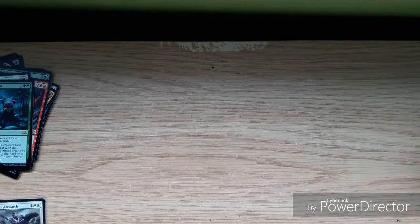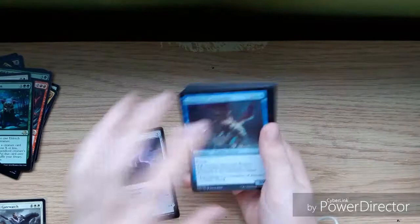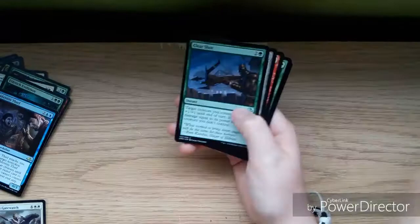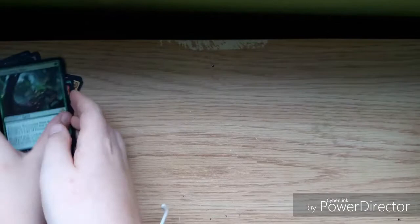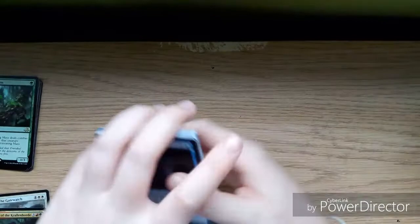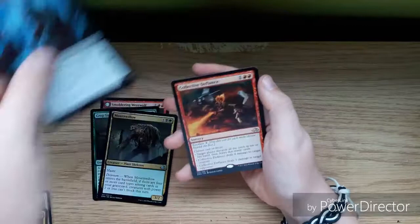First pack of the second pile: Cryptolith Fragment, Advanced Stitchwing, Savage Alliance, Courageous Outrider, and an Identity Thief. Next pack: Clear Shot, Abundant Maw, Flurry Blade Vampire, Permeating Mass, and a foil Wailing Ghoul. Another pack: Smoldering Werewolf, Crop Sigil, Mournwillow, Graf the Grave, and a Collective Defiance.